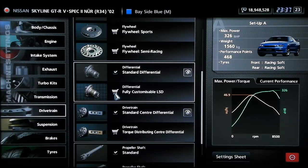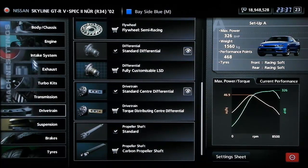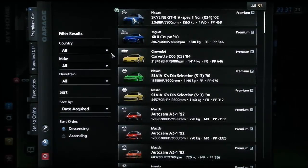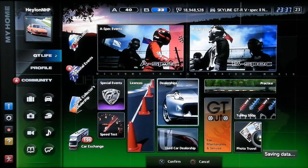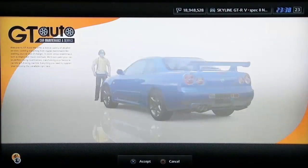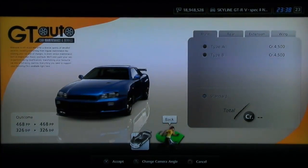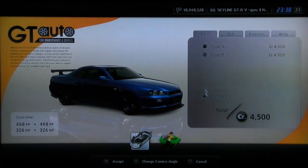Because after you do the horsepower hack, if you install the LSD, the horsepower will reduce. So you don't want to upgrade that. Now I'm going to go and apply my desired visual modifications to the car. I'm going to be doing a downforce hack, and if you do any visual modifications after the downforce hack, it will reset the downforce hack. So I want to do everything beforehand.